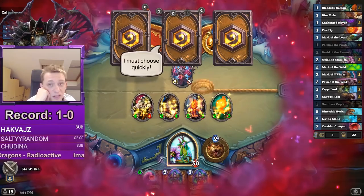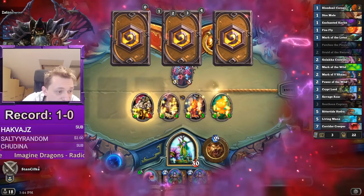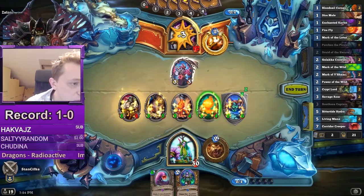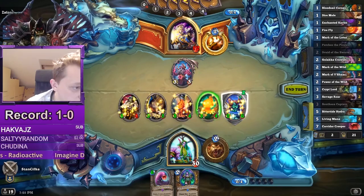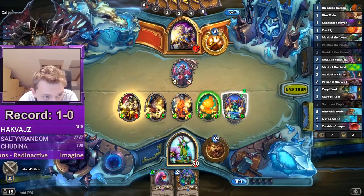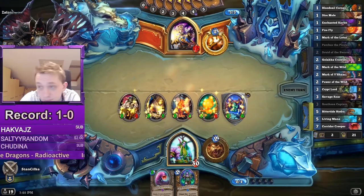I'll probably just go all-in and hope he doesn't find four AoE. If I get a buff, I'll be super happy. So if he has four AoE, this will survive — that's why I play the Taunt. What I could consider is a value trade here, because if he has four AoE this survives, so I have an extra minion for three face damage. The two-two minion will connect directly next turn, and he may not have Dragonfire Potion on turn six, so it's probably worth trading.